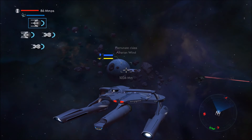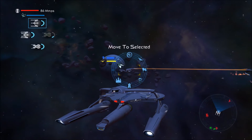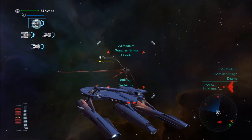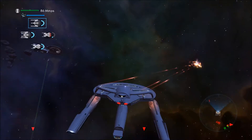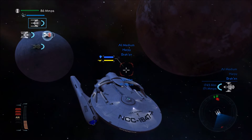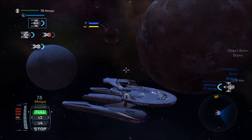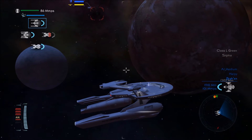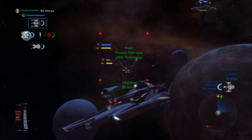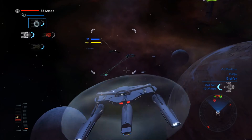If you want to engage a tractor beam on something, just look at it, hold down F, and there's usually a tractor beam button. You only really use that if their shields and engines are down. If you have an enemy whose shields and engines are down, you can grab them. Or if you have a friendly in that situation, you can tug them away from the battle — although I'd recommend just fixing the engines since it's probably quicker and safer.